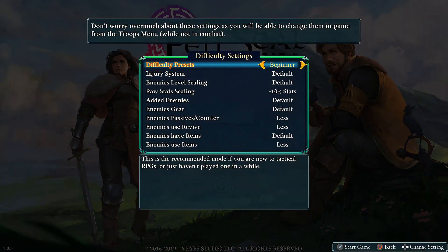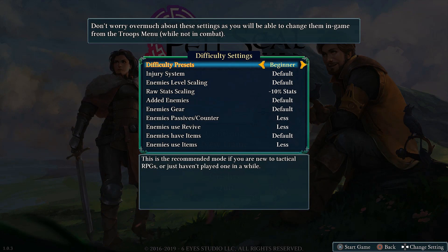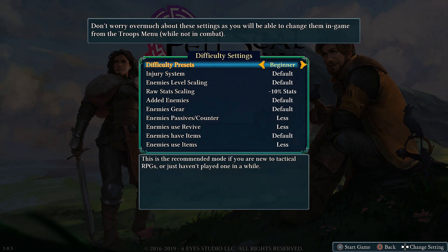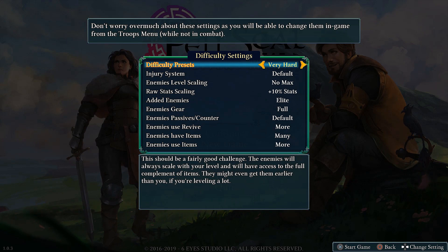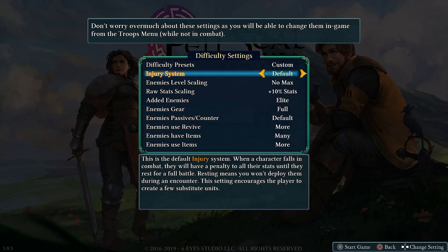So let's jump into a new game, and the first thing we're hit with is the difficulty settings. As you can see, there are a lot of options. There are four default settings: Beginner, Veteran — which is the default difficulty — Hard, and Very Hard.